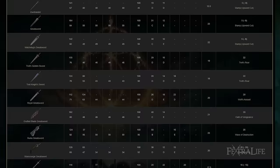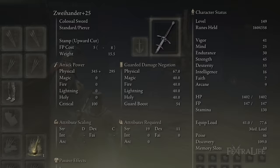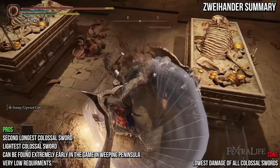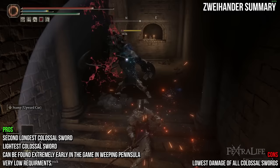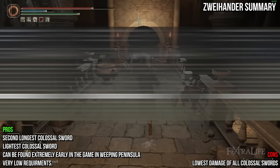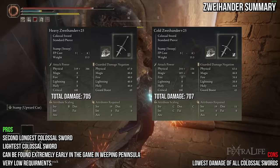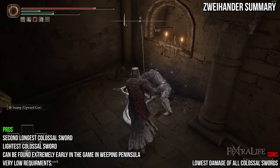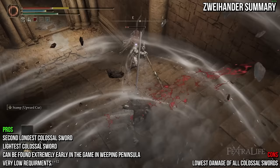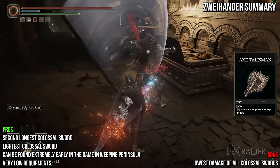This takes us to our non-unique colossal swords. First up is the Zweihander. It shares a unique R2 thrust with the Troll Knight's Sword and deals physical damage. It's the lightest colossal sword at 15.5 and requires only some points in strength and dexterity — needing only 13 Strength to two-hand. It has the lowest attack rating of all colossal swords, but it's also the lightest, has the second longest reach, and has a thrusting R2 with great range. It can be found extremely early in Weeping Peninsula. The Fire Infusion deals the most damage, followed by Magic, then Sacred and Flame Art. Heavy and Cold are roughly the same, so it comes down to your choice of status effect or buffs. Stamp Uppercut is a fantastic weapon skill that works well throughout the game. Don't forget to use the Axe Talisman to boost your charged R2 poke damage.